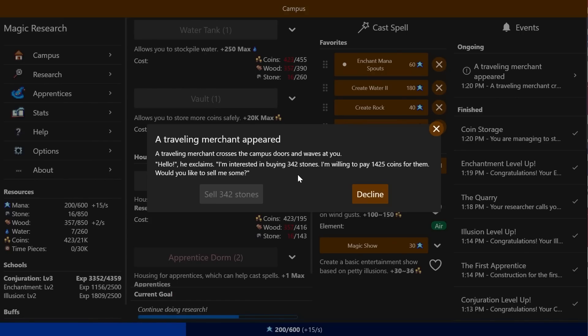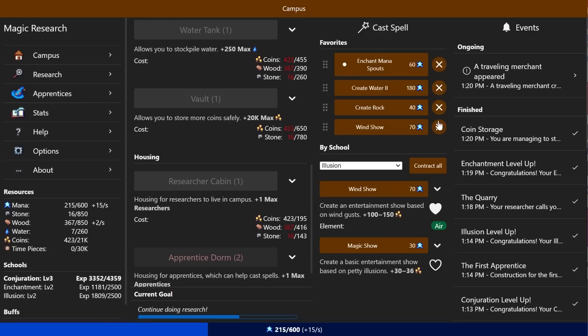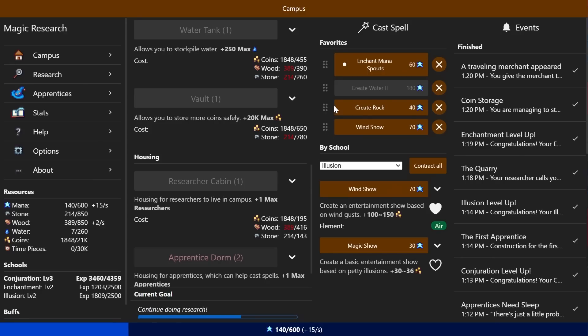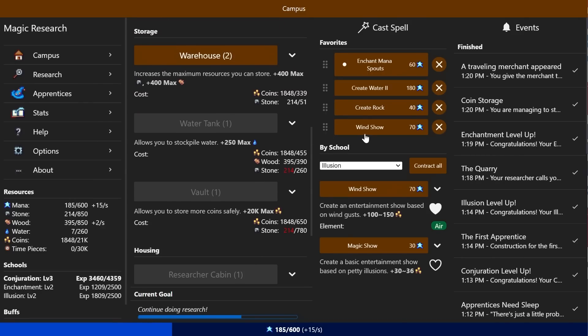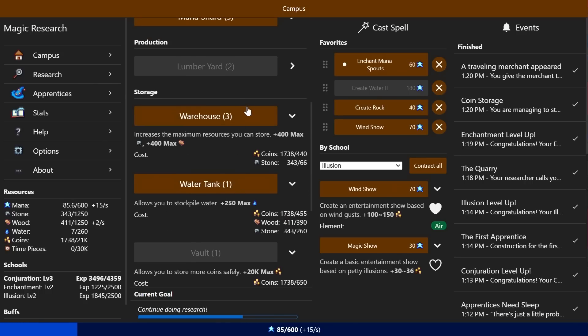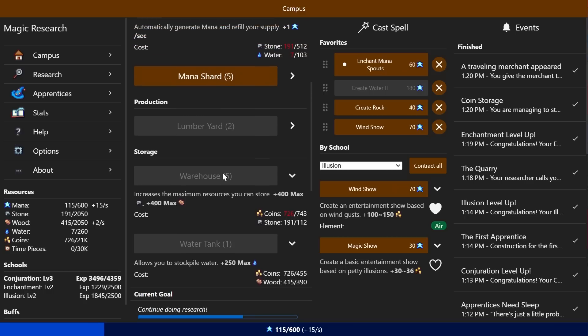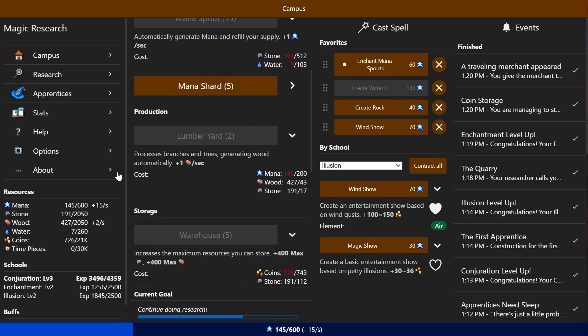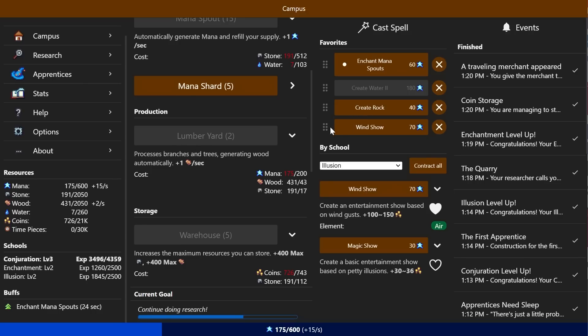So we can just create a bunch of rocks. You give the merchant the stones. 'Here are your coins — nice doing business with you.' Now I've got an absurd amount of money. I guess the next order of business would be to get another lumber yard at some point. Let's get another couple of warehouses as these will stack up a fair bit. Lumber yard just requires mana, and my buffs are continuing unabated — perfect. Let's max out our mana real quick so I can get a couple of those and never have to gather a single tree.